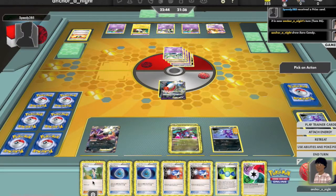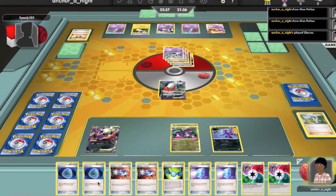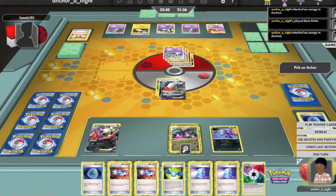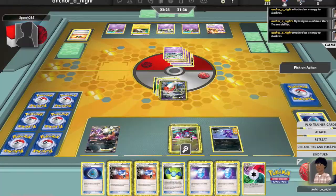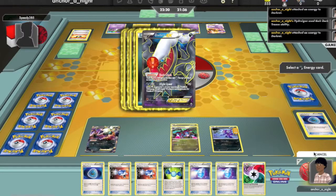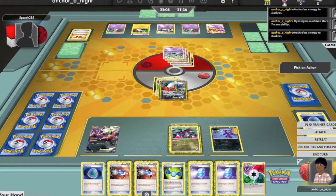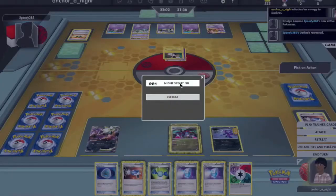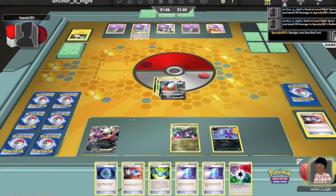Now I have enough energy on my side of the field thanks to Dark Patch. I use Dark Patch to get an energy and put it onto my bench Darkrai, attach a Blend Energy to the active, then move the energy from my bench to my active using Dark Trance. I want to decide whether to attack Gallade or go for something else, since my goal is to limit the energy on his field. I see Emolga has energy, so I go after it and hit Gallade from the bench — that gets one energy off his field, which is good.